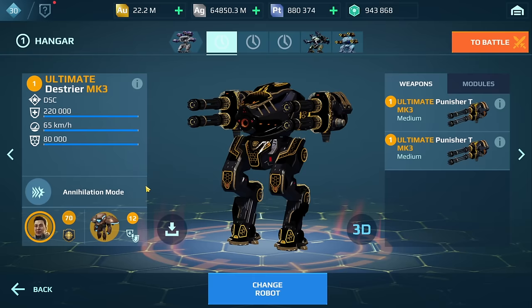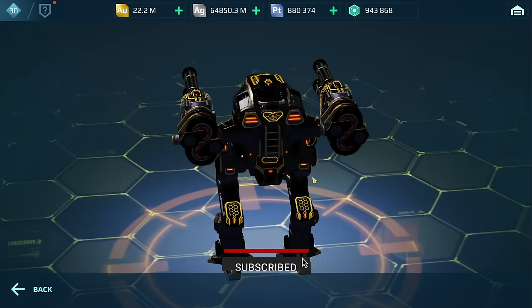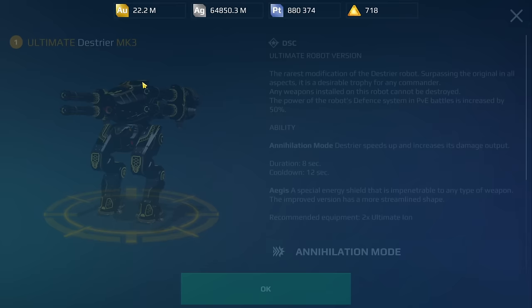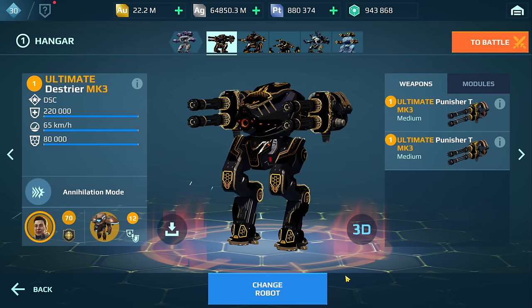We're going to be running this at maxed out MK3 levels with all the bells and whistles. I'm kind of excited because it's one thing to test this out on the test server — it's quite different when it hits the live server. A couple of descriptions and stats here: Annihilation mode, 10% speed increase, 20% bonus damage when you use your ability. We have the Ultimate Punisher T's.